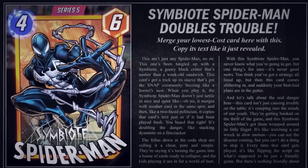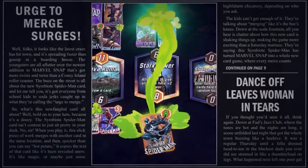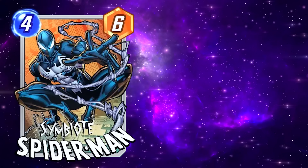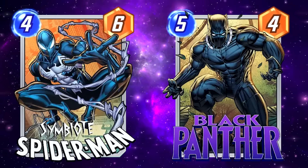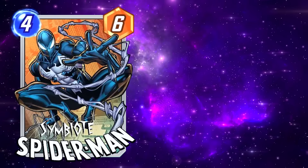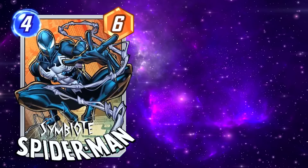Symbiote Spider-Man is the perfect example of an activate card. He's like a targeted Hulkbuster plus Odin in one, except you can play him on board and not activate him until you feel like it. The order of play really matters with activation cards. If you want Symbiote Spider-Man to merge with an on-reveal card and trigger its ability again, you have to: play Symbiote Spider-Man and have him reveal face-up, then next turn play the on-reveal card, and then activate Symbiote Spider-Man. If you activate him before you play your on-reveal card, he'll just merge with the lowest revealed card at that location instead. If the location is empty, activating him will do nothing.